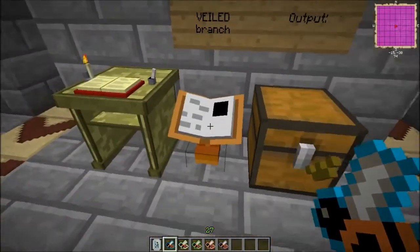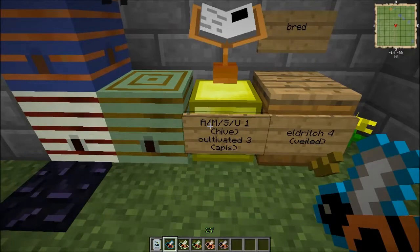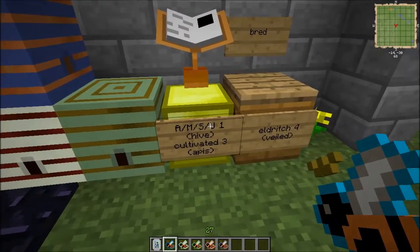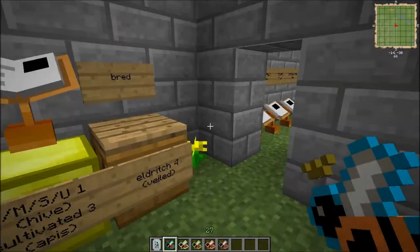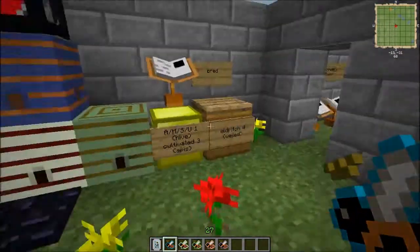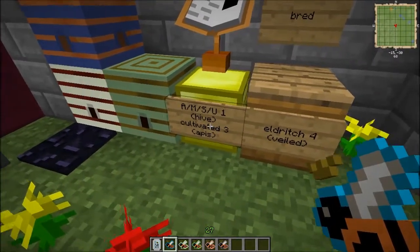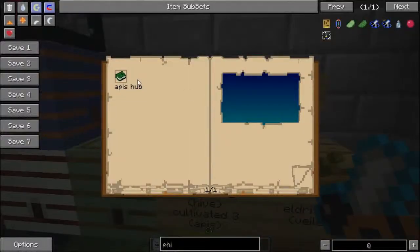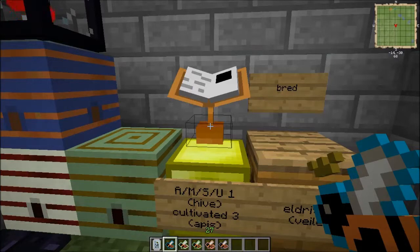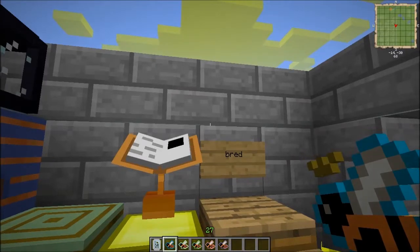Let's go take a look at the Veiled Branch and see what you've got in store for you. I have abbreviated them here: Attuned, Mystical, Sorcerous, and Unusual. They are hive bees, so I have them labeled as one. Now, in order to get the Eldritch Bee — the one bee you need to actually breed in this branch — you are going to need the Cultivated Branch to get here. So if you don't know how to make the Cultivated Bee, you can go through the book and look at the Apiary Hub, or you can go take a look at my Apiary video.